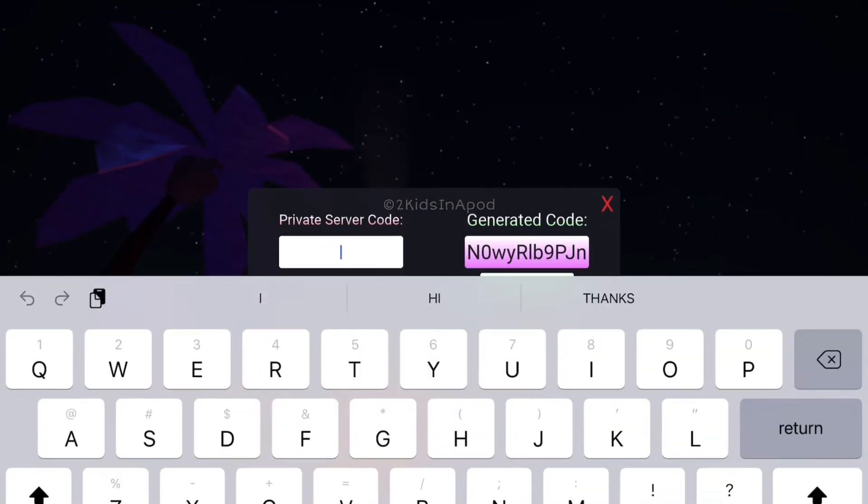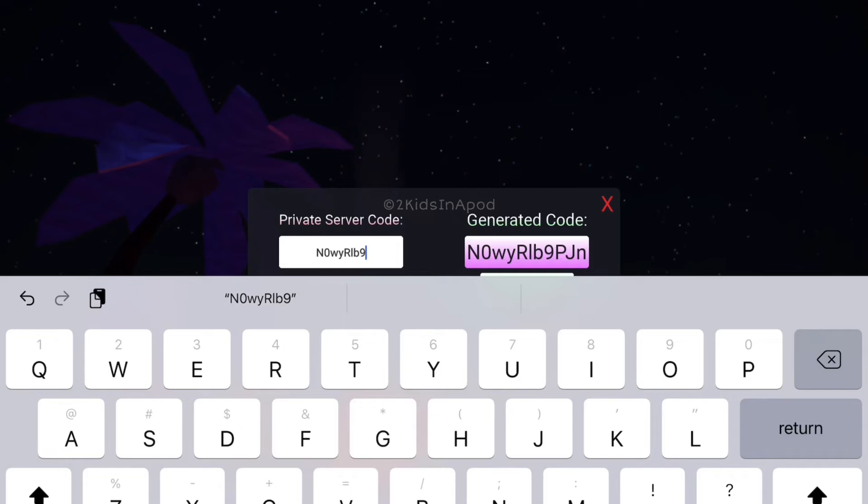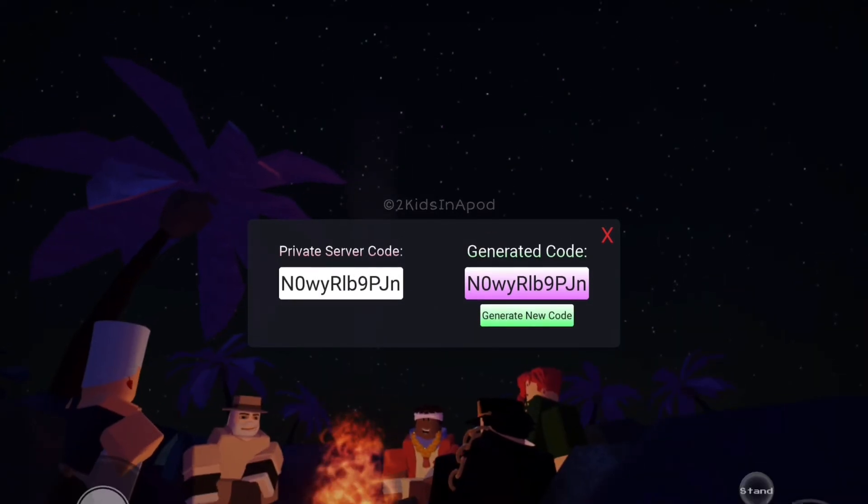Type it in here: capital N, zero, small letter W, Y, capital R, small letter L, B, number nine, capital P, J, and then small letter N. Then click enter to join the server.